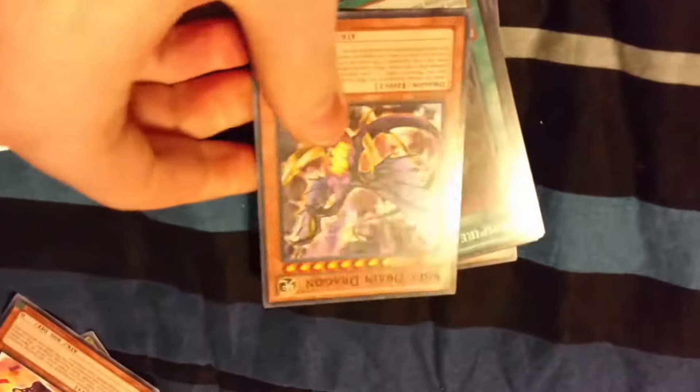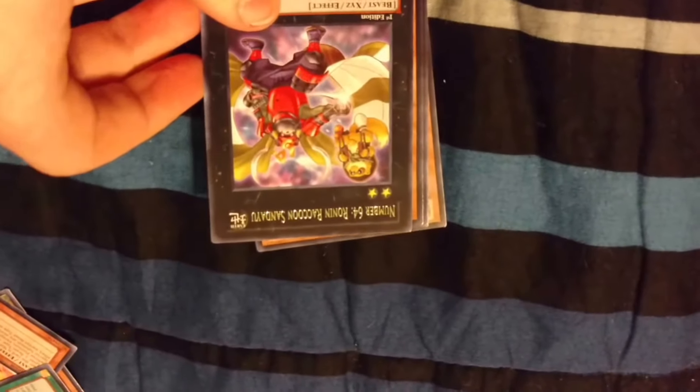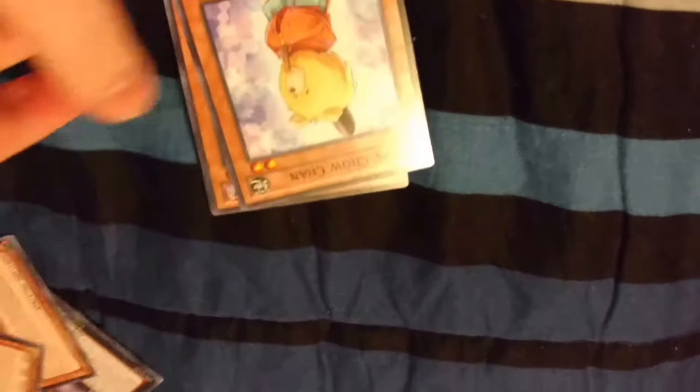Soul Drain Dragon, Vampire Kingdom, Battle Boxer Rabbit Puncher, Mystic Water Dragon, Ronin Raccoon Sendaiyu, White Dragon Wyver Buster, Ghost Rick Yuki Anna, Chow Chow Chan, Ghost Rick Specter. And what I'm most excited about is a Gigantic Castle, because it's synchro, and I can use synchros in certain places — it could be useful in quite a few cases.